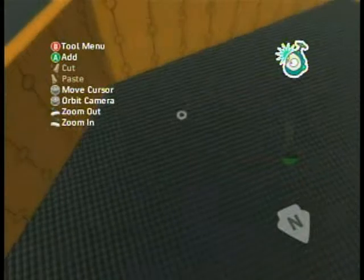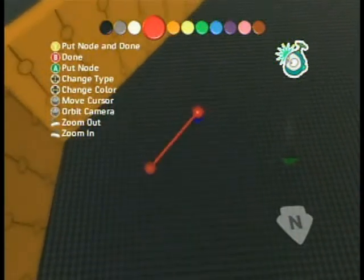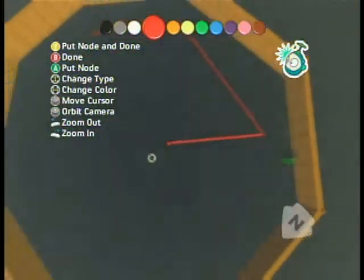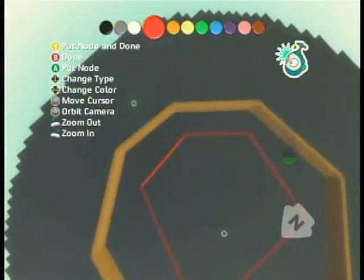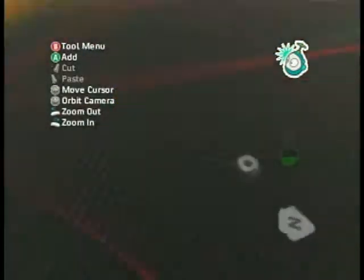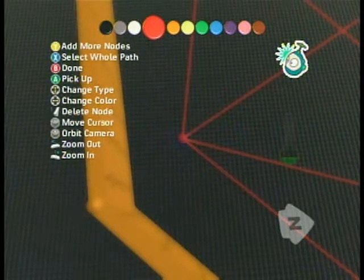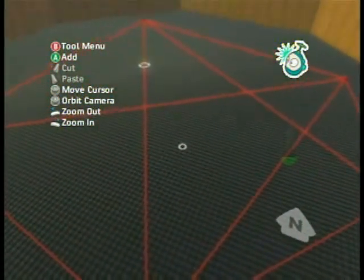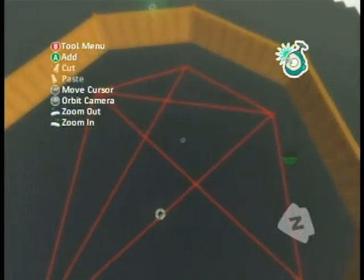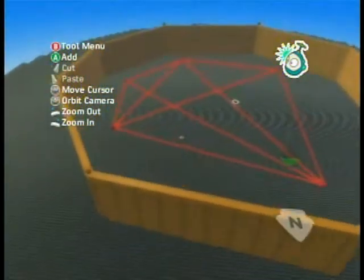Now we need him to move, so let's add a path. I'm going to do this really quickly — we're going to choose a red path. Use Y to add more nodes, then A to put a node, zoom out a little bit. Add another node here, put node and done with the Y button. Normally I would make this a much more complicated path — if you get the real level I'll talk about at the end, you can see it has a much more complicated path — but this is good enough for now.